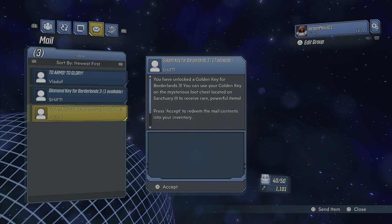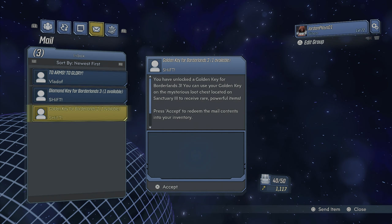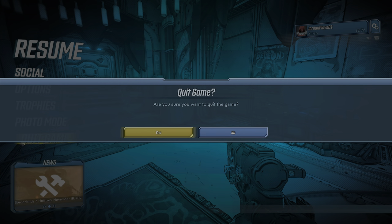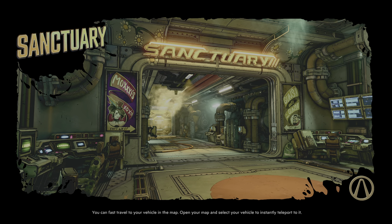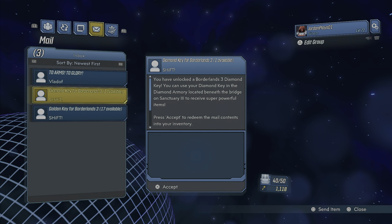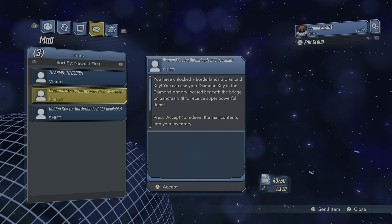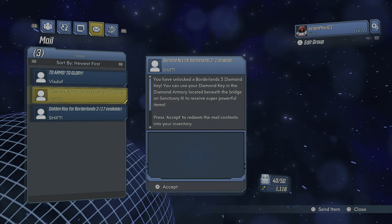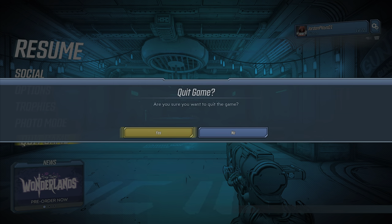Go ahead and accept all of these. Then you're going to want to quit the game and load straight back up into the game we were just on. Once we load back in, go back into your social tab again. As you can see I've got one diamond key available and 17 golden keys available. I got 1118 now — I had 1101 before. Go ahead and accept these again, then quit the game.